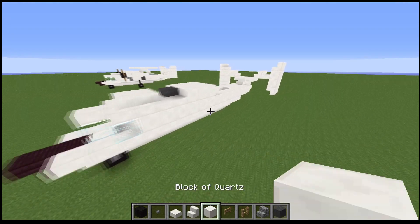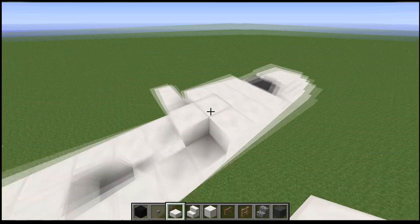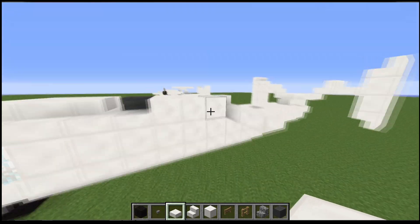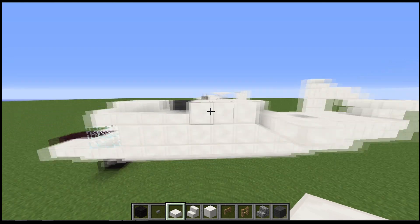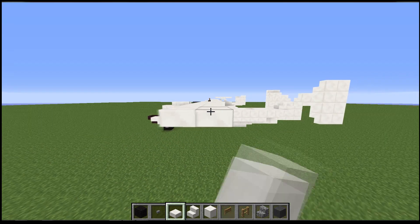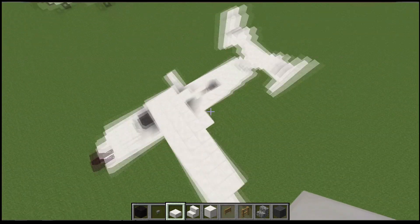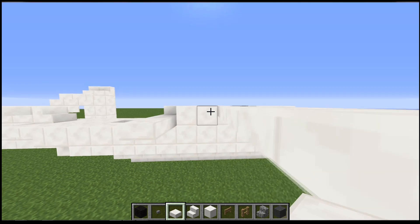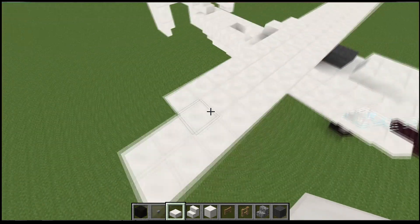Now for the wings. Grab your block of quartz, place a block and have 3 slabs on the lower piece. Same on the other side. Now go over to this side and grab your slabs again — go on the upper piece, right on the front. We're going to go 9 slabs, then another 9, then 7 — that'll give us the wing shape going down a little bit. Do the same on the other side: 9, then 9, then 7. That gives us the wings.